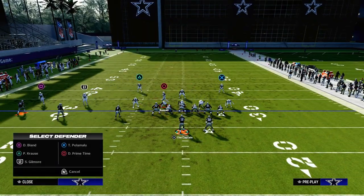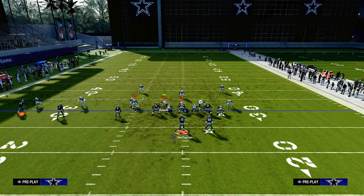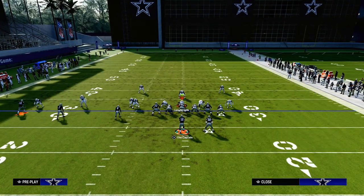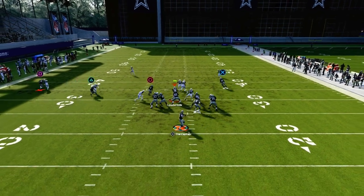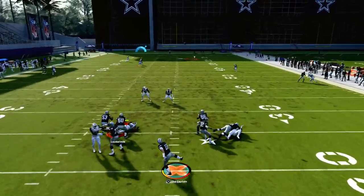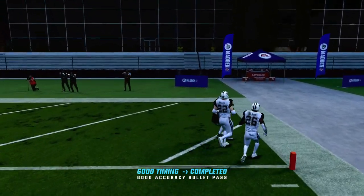Let's say they don't have any deep safety help in the middle of the field — maybe they go with a cover two man shaded underneath shell. This is also going to be a really good play to attack that because the deep half gets pulled by the slant route, and then look at this skinny post over the top for a one-play score or a potential big play against Cover 2 man.